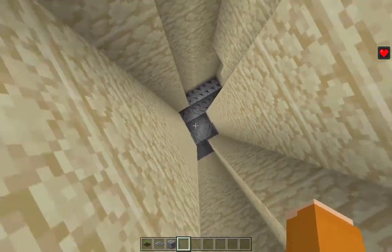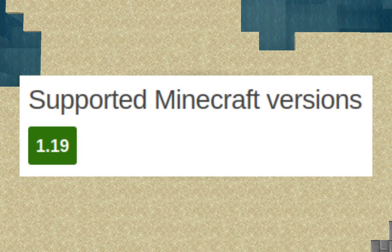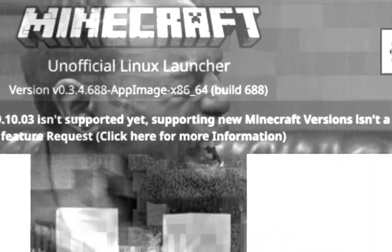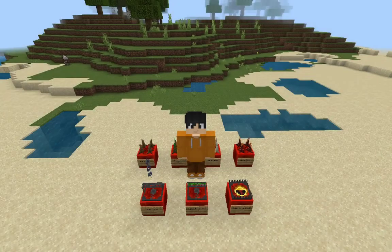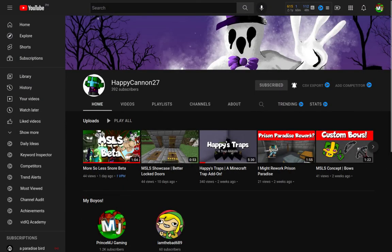Happy Traps supports Minecraft Bedrock add-on versions 1.19 and 1.18 — I'm actually running 1.18 since Minecraft Bedrock on Linux is a bit rough right now. Also make sure all experimental gameplay features are turned on for this add-on to work. HappyCanon, this add-on is very awesome — go check out Morso Lesnor down below in the description, and also check out the Happy Traps add-on — it's a very easy download on MCPDL.